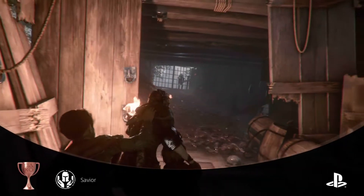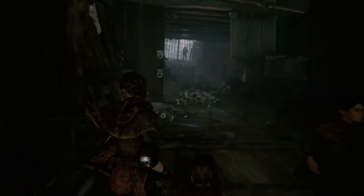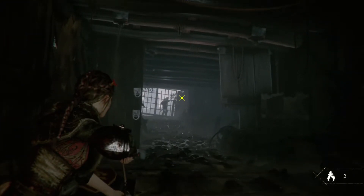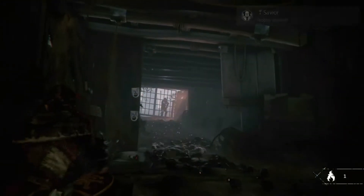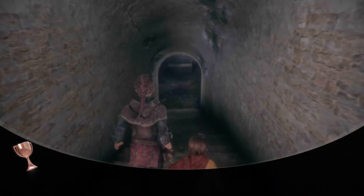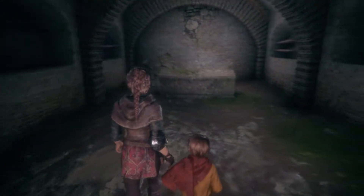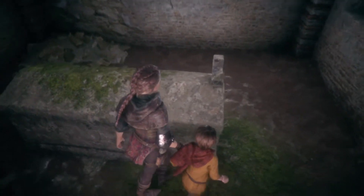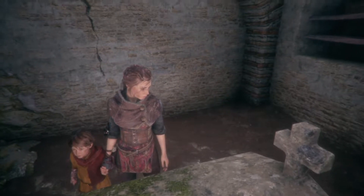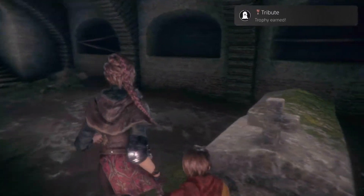The Silver Saviour trophy requires you to save a man at the end of a tunnel that has a load of rats between him and you. Put your torch in the holder so you don't die, then use your Ignifer sling ability to fire down the corridor and hit a light source — that will keep him from getting killed by the rats. There's also a bronze Tribute trophy you can get by going all the way down the stairs instead of into Lucas's lab, where you'll find a grave.